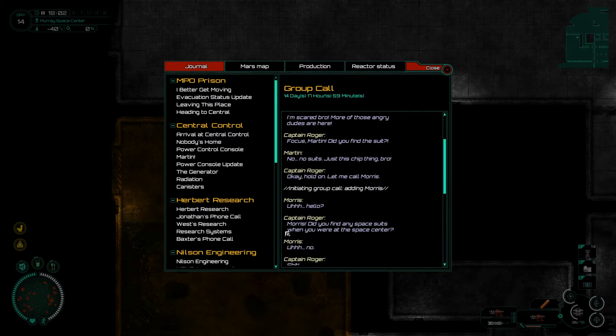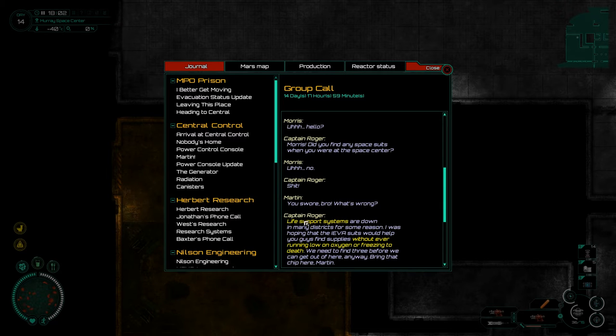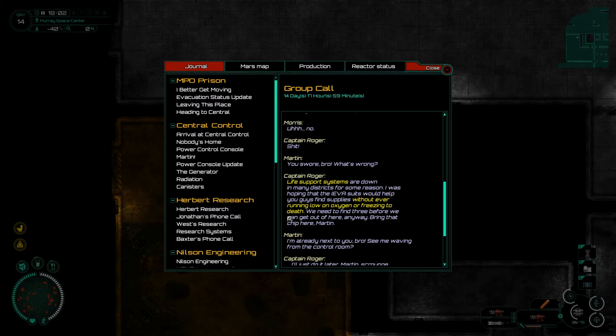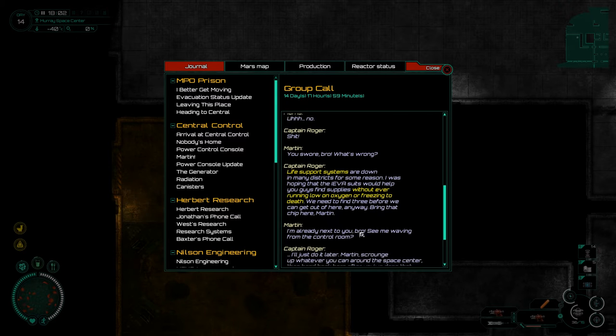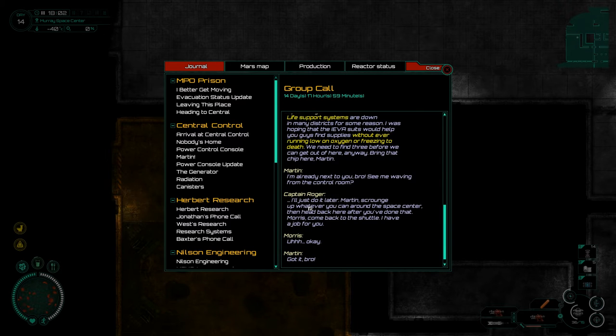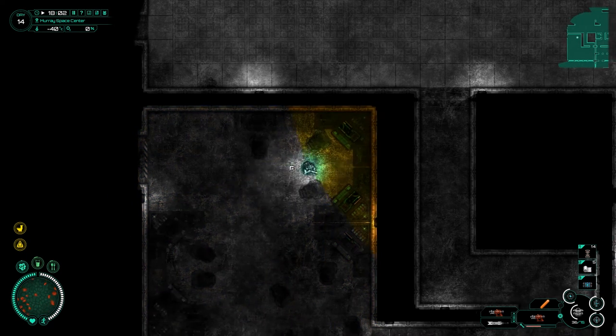From the journal: 'Captain, are you there bro? Mine, I'm here buddy. Did you find the spacesuit? It's a big white suit with a huge helmet. I'm scared bro.' 'More of those angry dudes here — focus, Martin! Did you find the suit?' 'No suits, just a chip thing, bra.' 'Okay, hold on, let me call Morris. Morris, did you find any spacesuits at the space center?' 'Life support systems are down in many districts — I was hoping the EVA suits would help you guys find supplies without running low on oxygen or freezing to death. We need to find three before we can get out. Bring that chip here, Martin.'